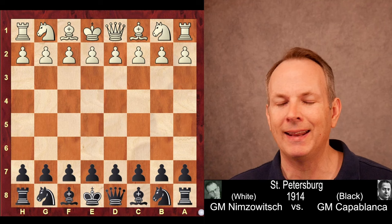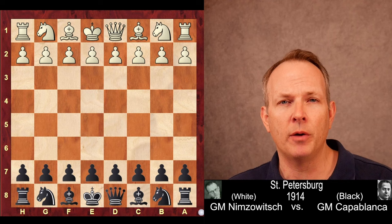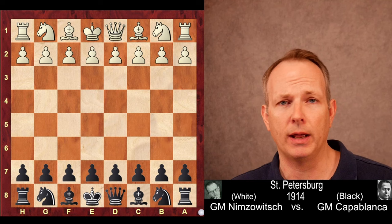Capablanca changed the future of chess with this game, played in 1914. He invents the Benko Gambit. Now, I know what some of you are thinking: Benko invented the Benko Gambit, and it didn't really come into play until the 60s, and in the 70s he wrote a book called The Benko Gambit. Well, we'll see in this game that the entire strategy behind that opening was pioneered by Capablanca and played many decades earlier by this chess giant.